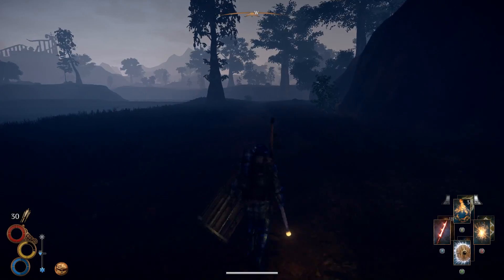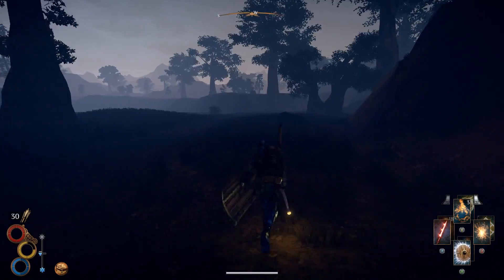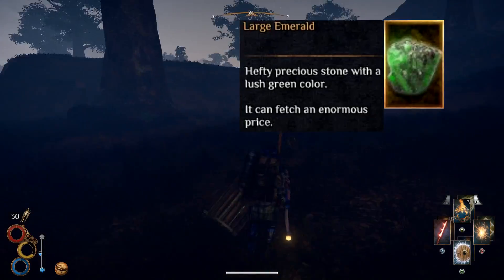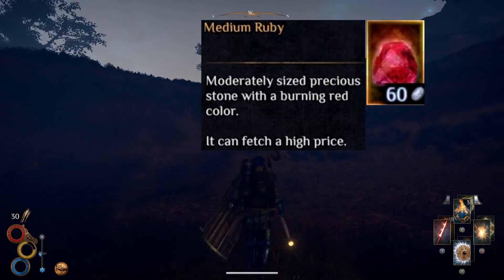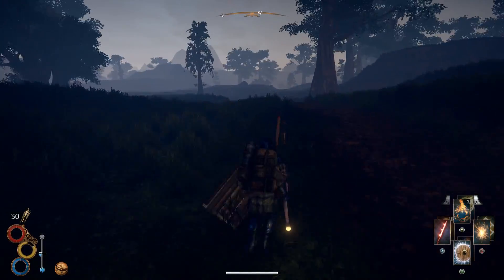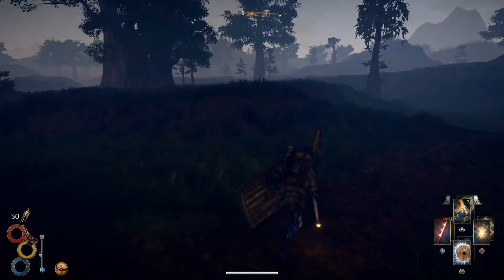Before you head over to the dungeon, make sure to bring these two items with you: a large emerald and a medium ruby. There are two doors inside the dungeon, so without these two items, you won't be able to unlock them.